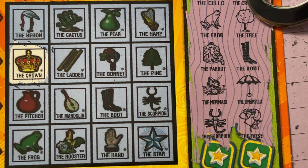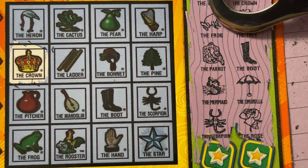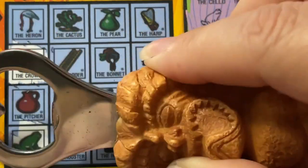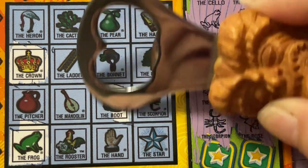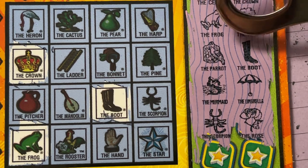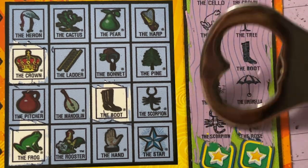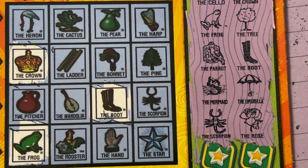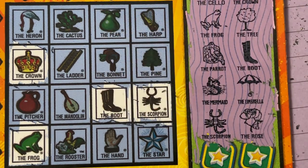The tree. The frog — we have the frog at the bottom. The parrot and the boot — I see the boot, I don't see the parrot. The mermaid and the umbrella — no. The scorpion and the rose — we got the scorpion right there.